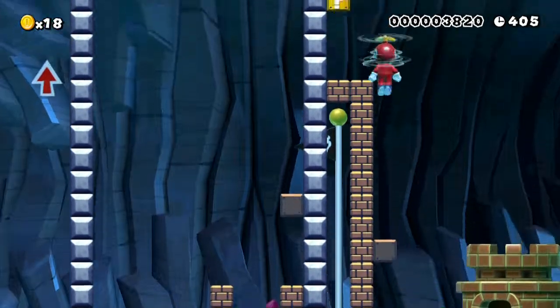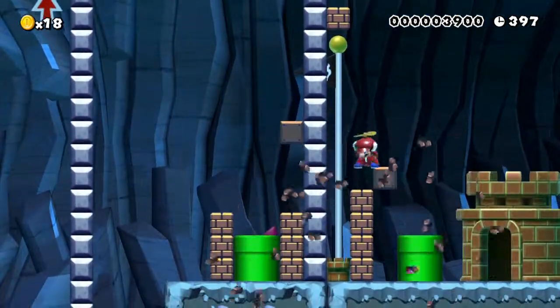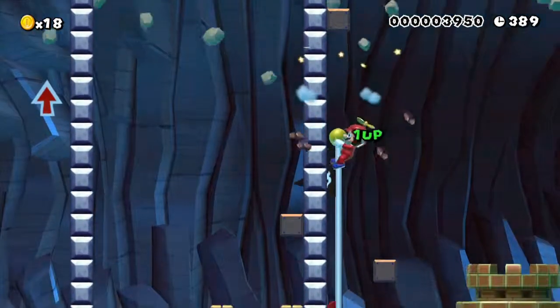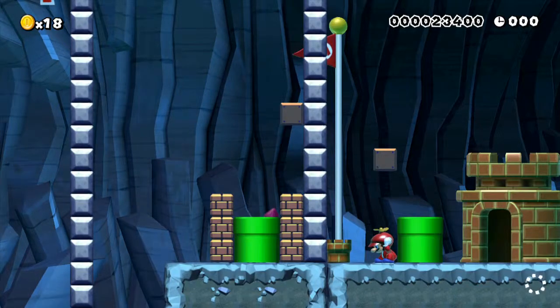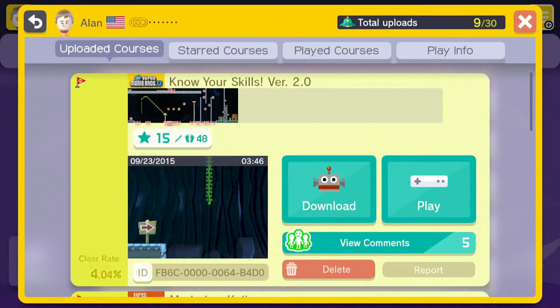Over here we have the propeller and the third 1-up, and you can ground pound. Up here we have the top of the flagpole — supposed to cause a rave but the brick effect cancelled it out. That's Know Your Skills version two — it's probably the stage I'm the most proud of. You gotta know how to beat the stage, you gotta know all your mechanics and techniques in New Super Mario Bros. U. That's all nine of my stages dissected — I will see you guys in some more Mario Maker later. Peace out.